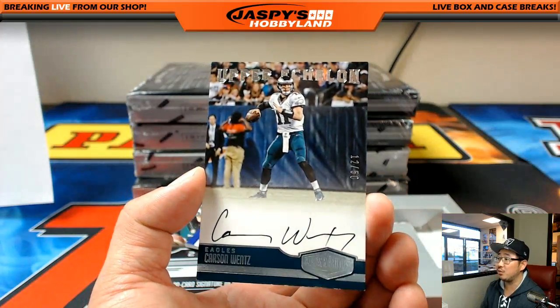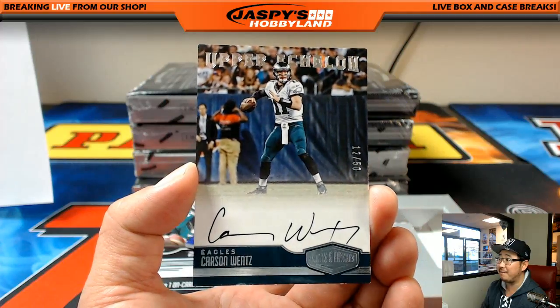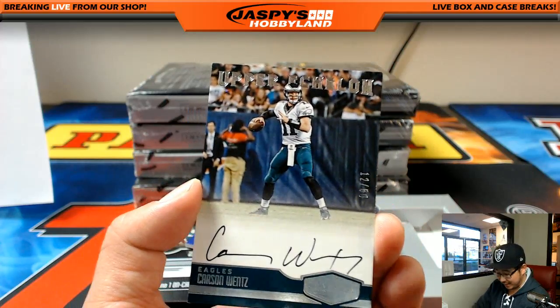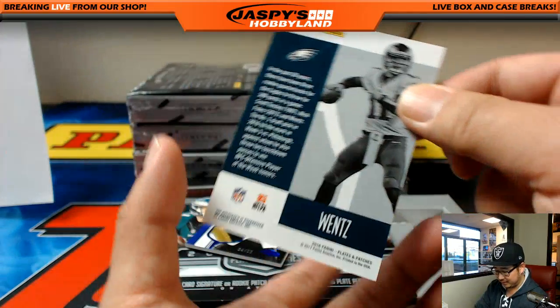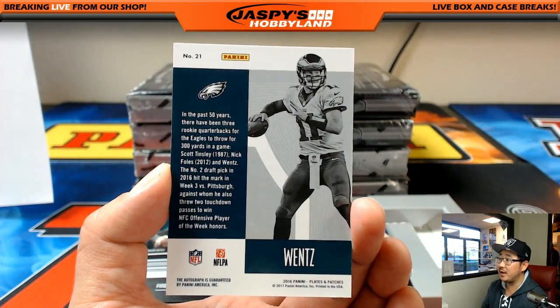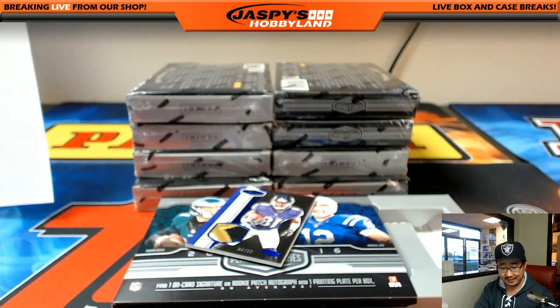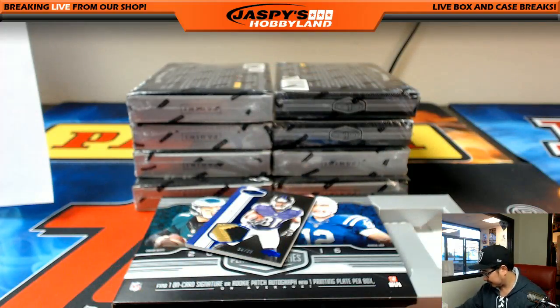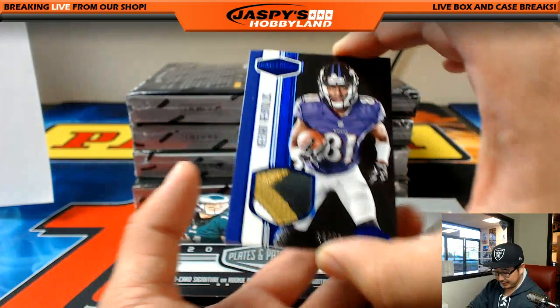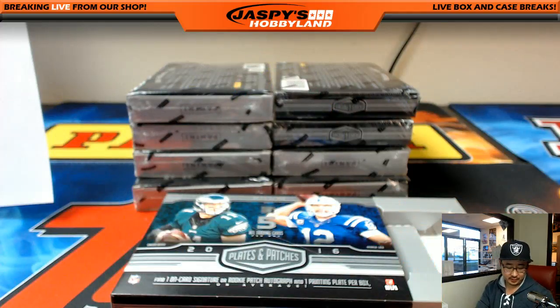And look at this — on-card autograph, Carson Wentz. Upper echelon — that's what the Latavius Murray redemption will look like. 12 out of 50, black ink autograph. Love the action photography in the background, Wentz in motion about ready to unleash a pass. Nice one for the NFC East, Andrew Wagner. And a nice Keenan Reynolds relic two, three-color patch, 34 out of 50 — AFC North, Ethan.